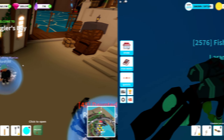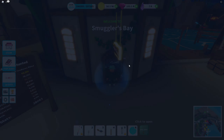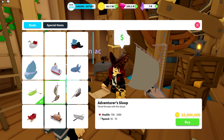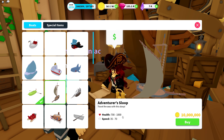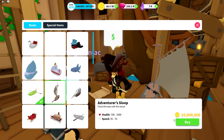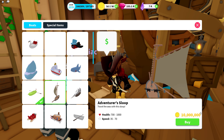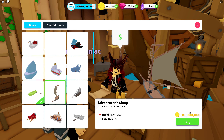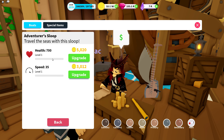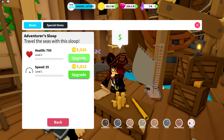Here we are again at the boat shop. Boat number two is the Adventure Sloop. This boat has a maximum health of 1000 and a speed of 70, with a price of 10 million — same as the Lambo, which is quite a lot. We're gonna buy it, customize it, and fully upgrade everything.